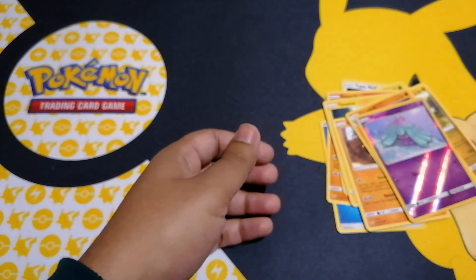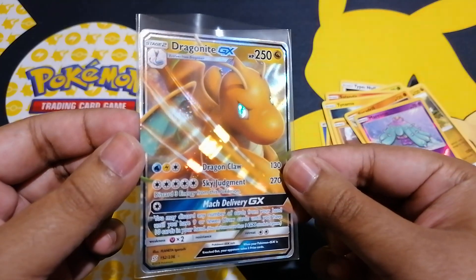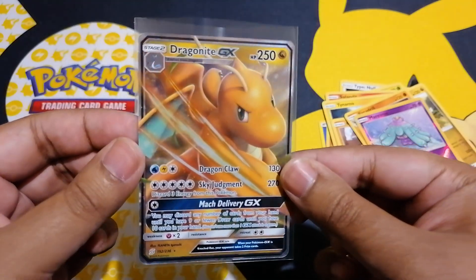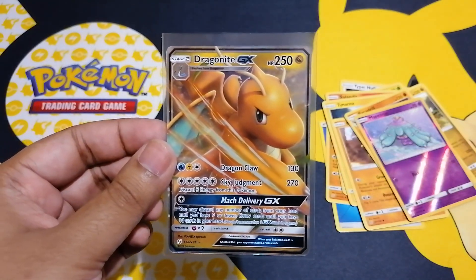I'd probably say our best pull from this three-pack opening is this Dragon Knight GX. Look at his eyes — pretty cool. Anyways, thanks guys for watching. Like and subscribe to our channel. That's Instant Card Mission.